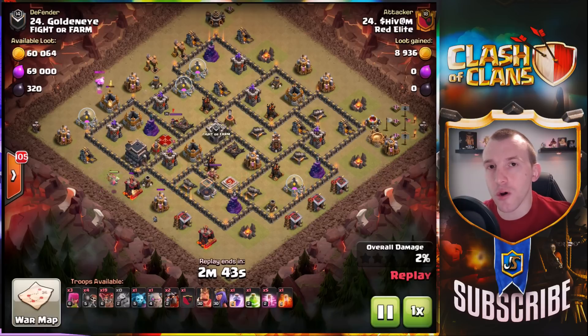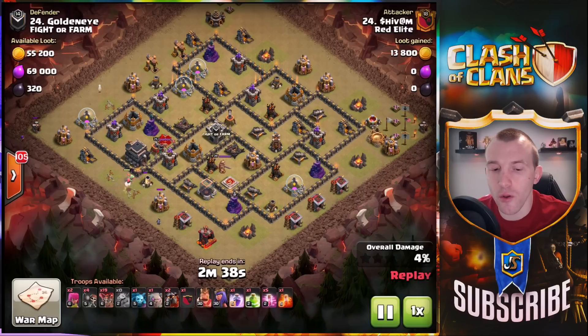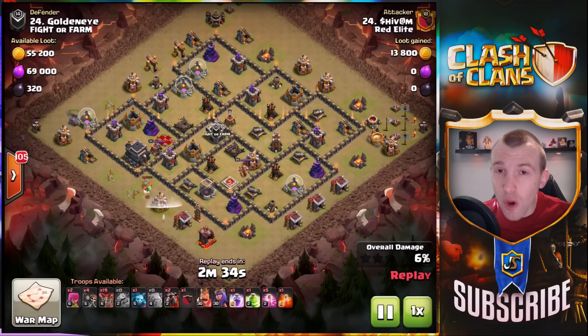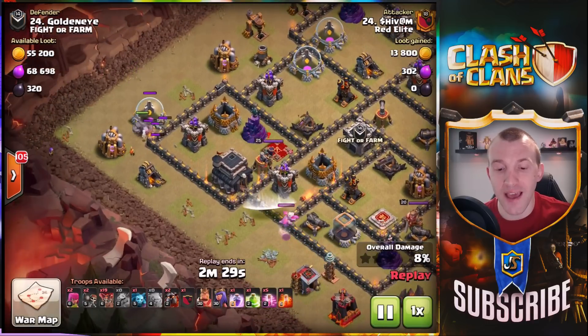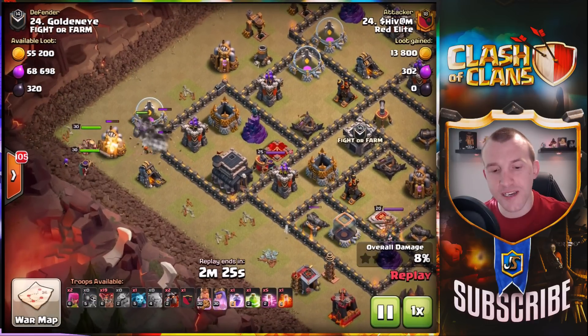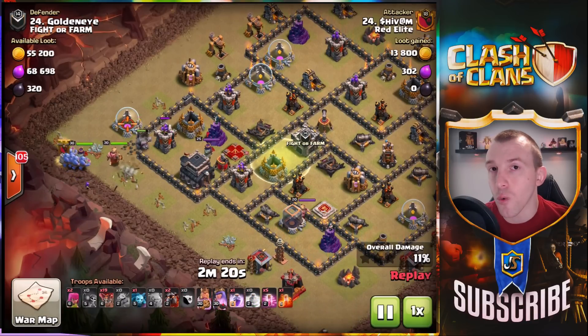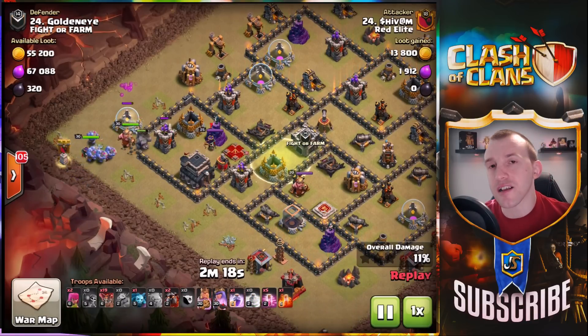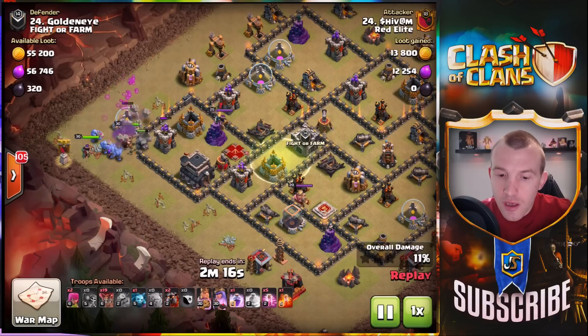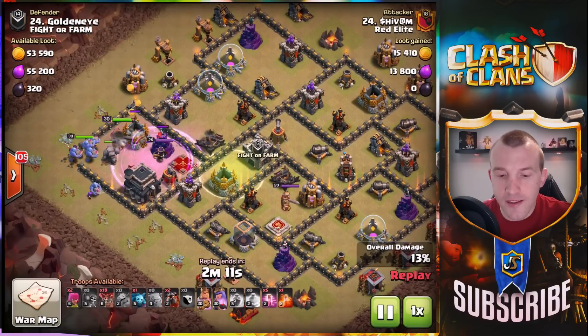Coming in for a Lavaloon attack — in my opinion, Lavaloon is the best strategy at Town Hall 9. There's a lot of variety, and I've had videos recently talking about that, but Lavaloon for me just offers the best choice against a variety of base layouts. Coming in with a Golem to distract, then going for the Queen and the CC — that's a common objective you want to take out across a number of strategies: Queen and CC.